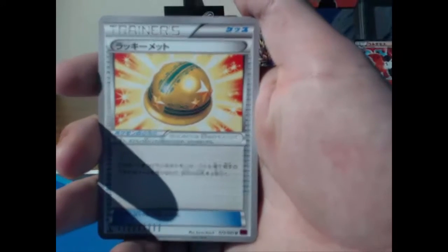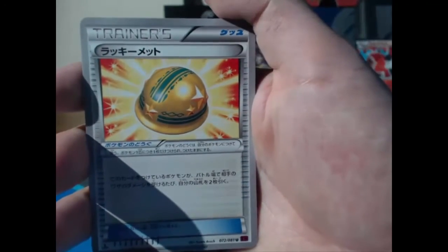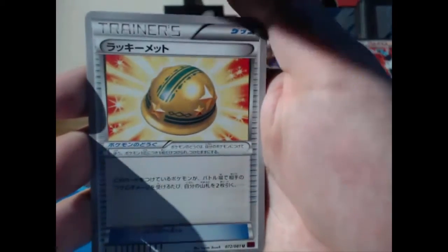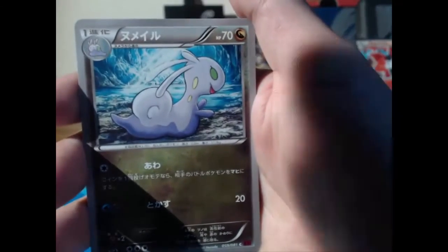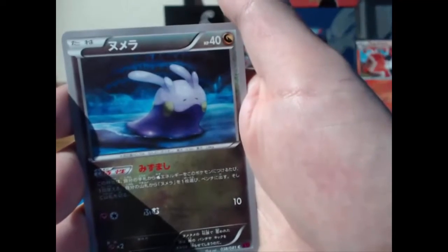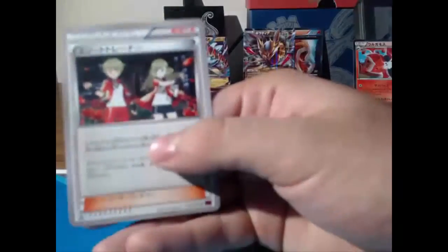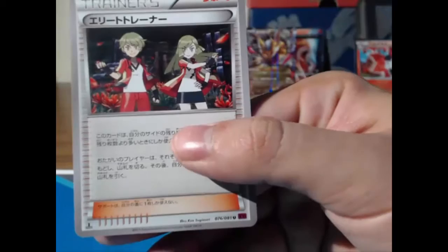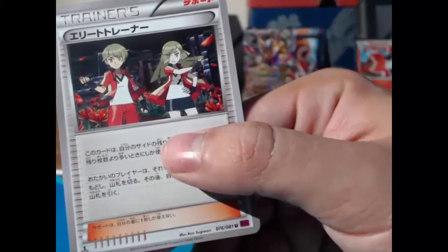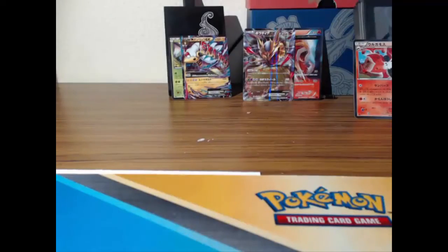There's a cool new item — a Lucky Helmet, kind of like Rocky Helmet but with stars instead of rocks. A Sligoo — oh, Goodra's in here! We got a Goomy earlier too. And yeah, look at this — they just straight up copy-pasted these trainers from Bulbapedia. Come on, Nintendo, you've been doing this for how long? Step up your game — no copy-pasting around here.